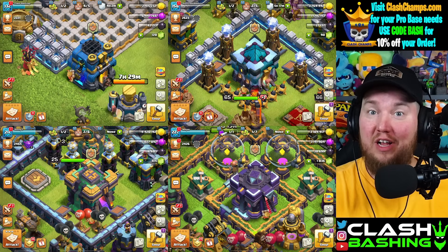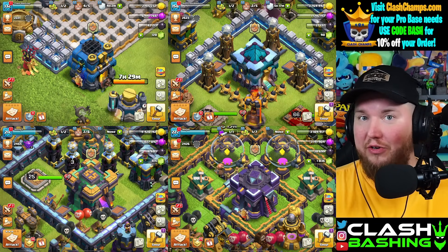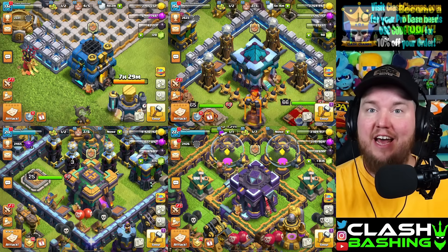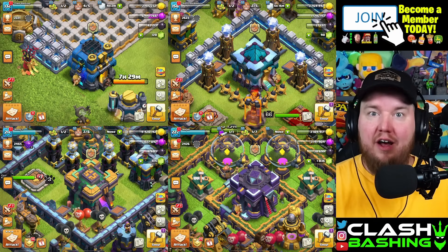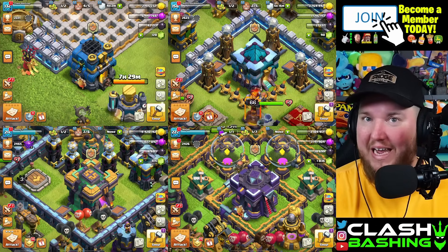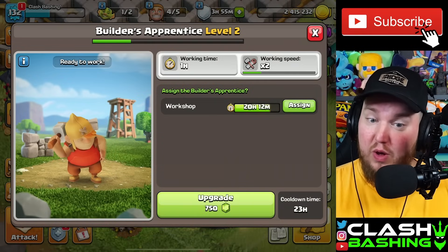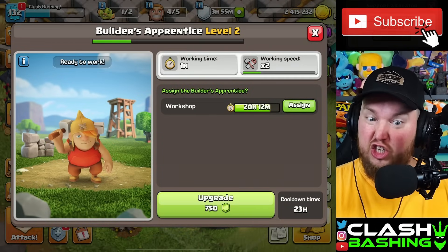We are back on the four-in-one let's play. This is where we took four accounts up to the next town hall level — TH12, TH13, TH14, and TH15 — and merged them all into one let's play series. Yesterday I wasn't able to record so we're a little bit behind, and we need to get our apprentice builders working. On TH12 we only have one upgrade going, the workshop.